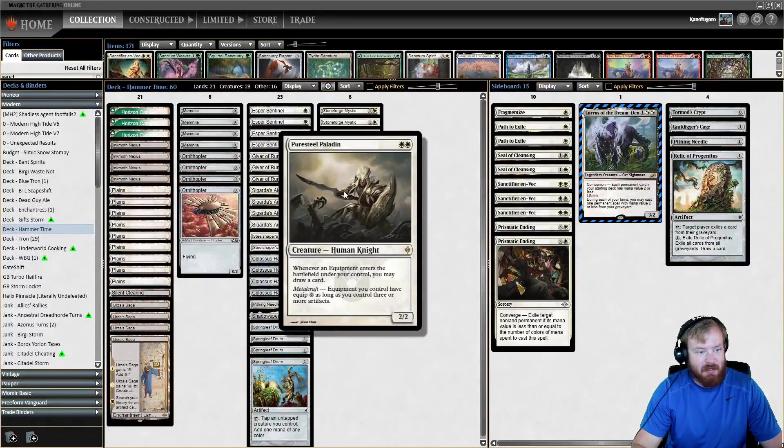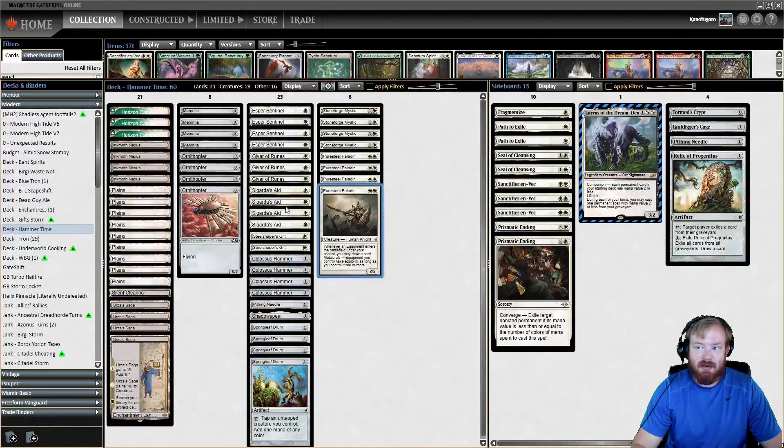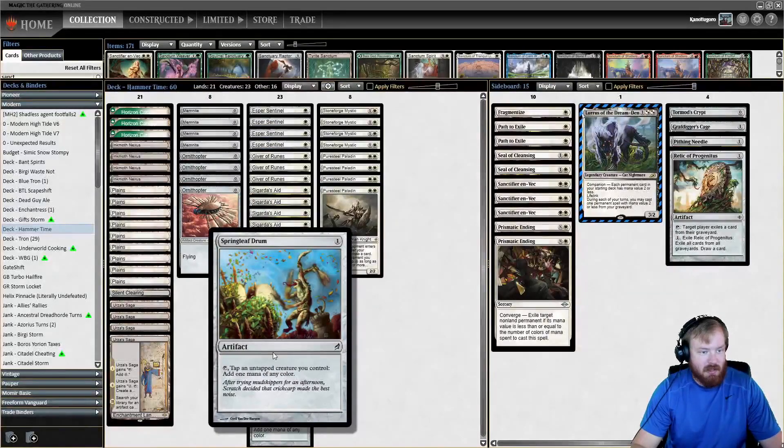Other than that, Sigarda's Aid is just a 1-mana way to equip stuff. Then we have Puresteel Paladin, which — as long as we have Metalcraft — lets equipment cost 0 to equip, and whenever an equipment enters the battlefield under our control, we can draw a card. It's a very good card in this deck. To help enable the Metalcraft situation and speed up the deck, we have a bunch of zero-drops and Springleaf Drum. This enables Metalcraft very quickly and lets us play like 4 cards on turn 1 and set up for a potential turn 2 kill.